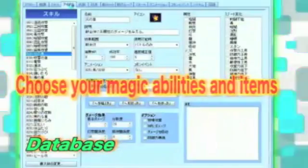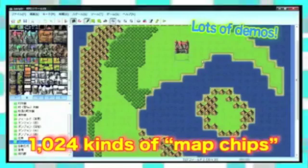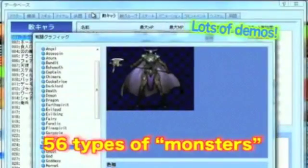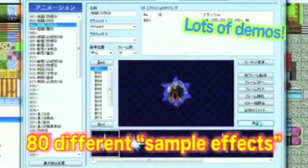Create your hero! Choose magic abilities and items! Make monsters appear! All the pictures and music you need are already pre-installed, so you don't have to worry about a thing! Of course, you can use your own graphics and sounds as well!